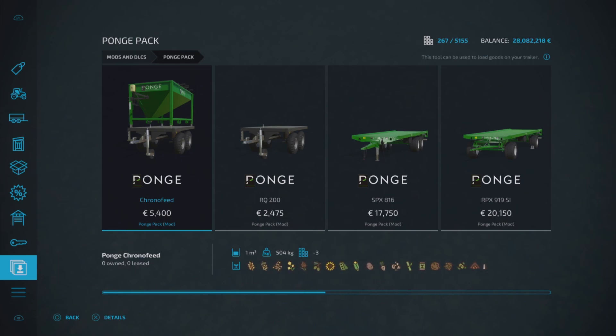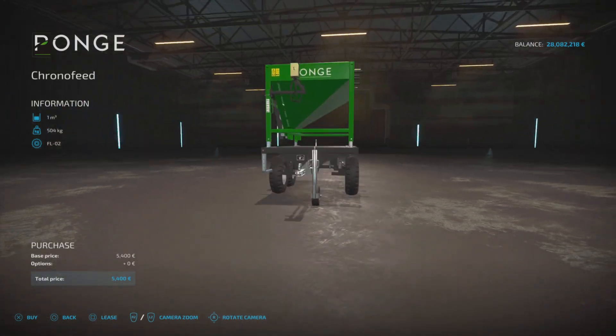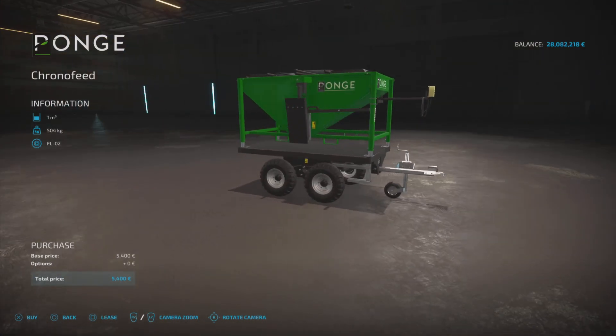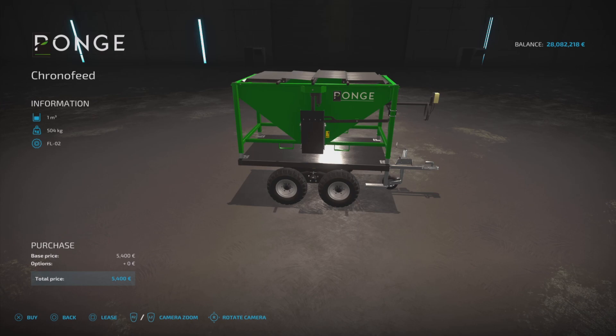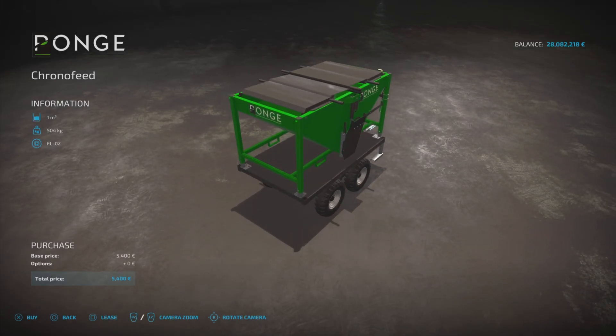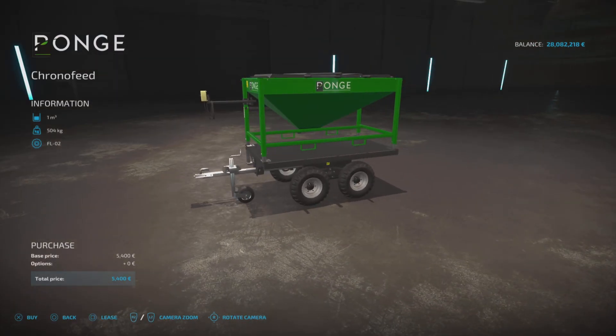First of all we've got the Chrono Feed, which will hold all those crop types and items that you can see going across the screen. It holds pretty much everything, only holds a thousand liters. It's three slots on console, £5,400 to buy. You can fill it up with all those crop types and it will be towed by a truck, pickup, or tractor. It does show in the screenshots on the mod hub website pulled up alongside a pig pasture feeding the pigs — that flap does unfold and will spill out. Pretty cool, nice bit of kit, something different, though no options to change anything.